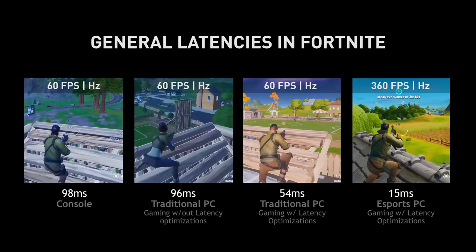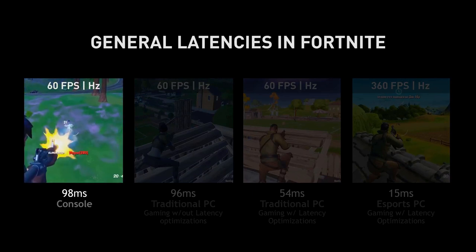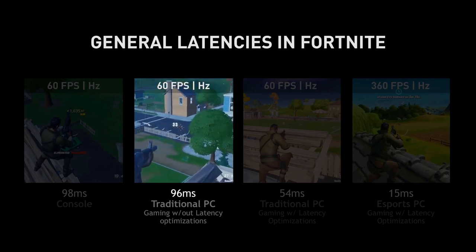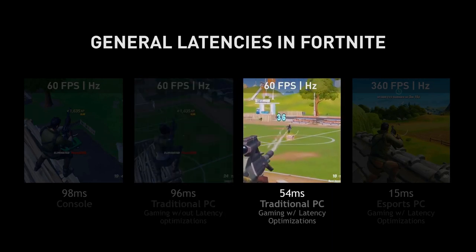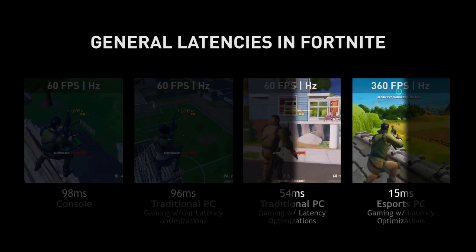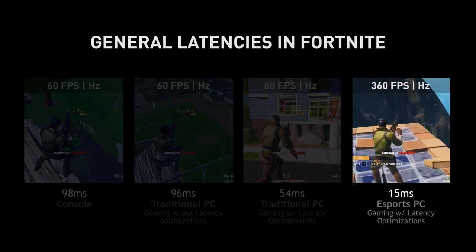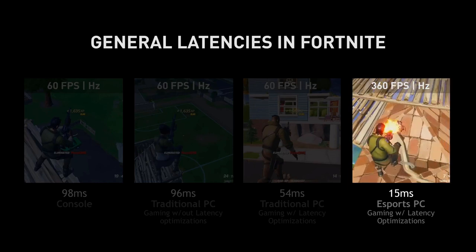Looking at common gaming configurations with Fortnite, there's quite a range of latencies. A game console playing Fortnite has typical latency around 100 milliseconds. An average PC running at 60Hz is probably similar. With some optimizations, you can cut that latency about in half. And if you push the envelope with faster hardware, a faster display, and state-of-the-art software optimizations, you can drive latency on a PC with Fortnite to as low as 15 milliseconds.